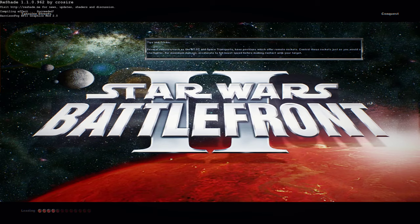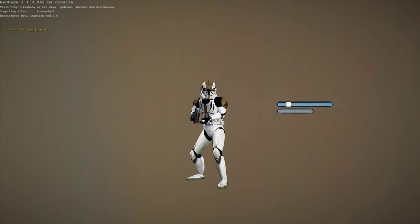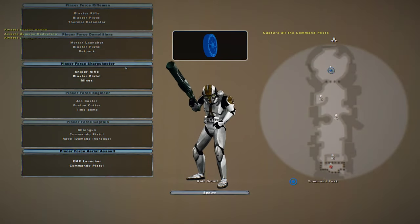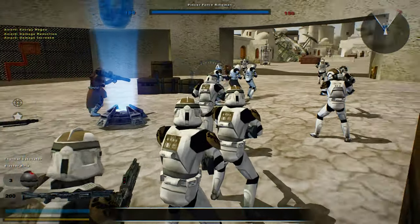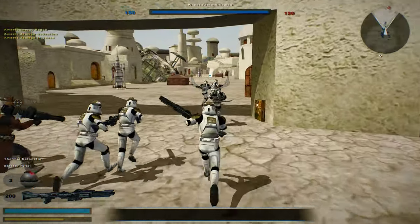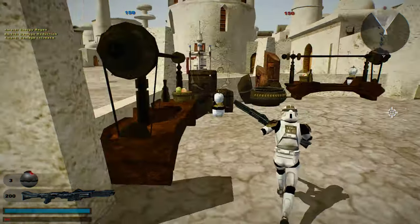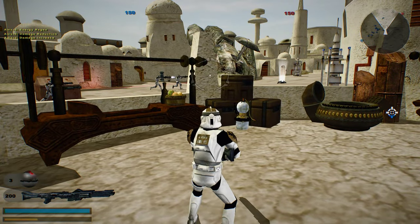Welcome back to the Genesis map pack for yet another map. We are on Tatooine Streets. I have to say, these units look really neat — I always liked the way they look. The only bad thing is you still have the same hero, which is Commander Rez. He's not the worst; he could be better, but he's not bad.